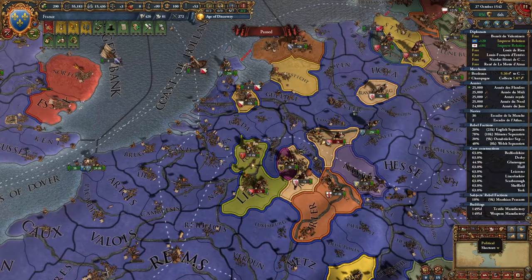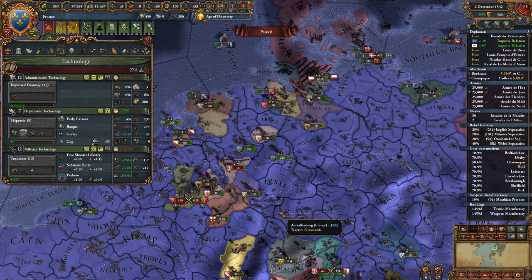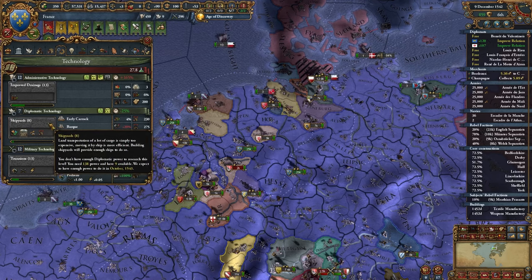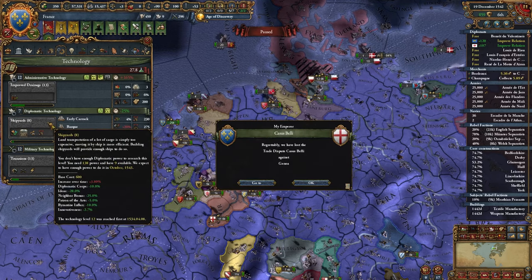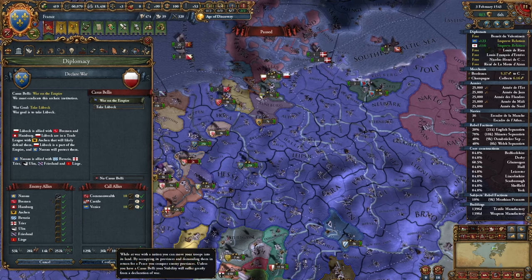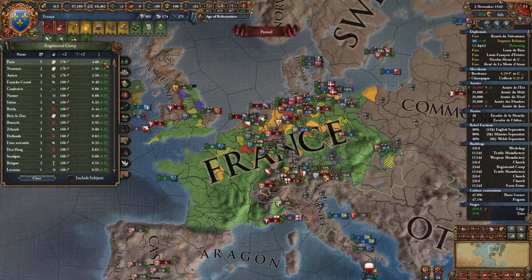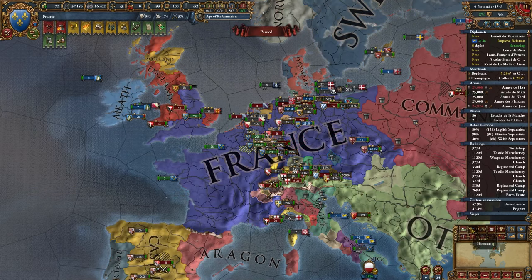I'm probably going to go for a dismantle of the HRE now. Start getting our diplo tech up - it's only 102 points, we can probably get it up pretty fast. I'm going to go ahead and go to war with Lubeck here - they also call in a bunch of people. I'm going to call my allies Commonwealth and Venice. The Reformation is officially here. I'm going to start building a couple of Forum Summit buildings just to get those going along.